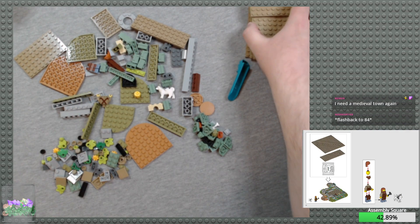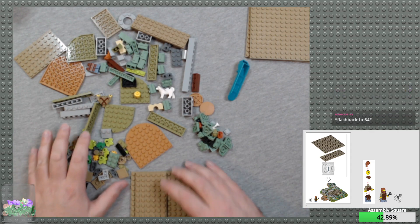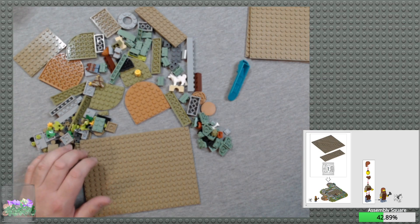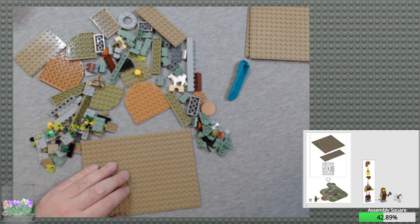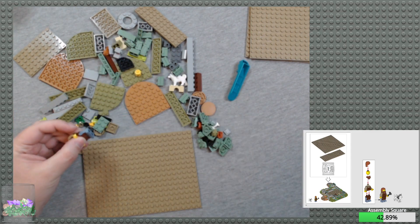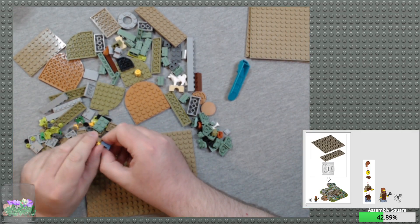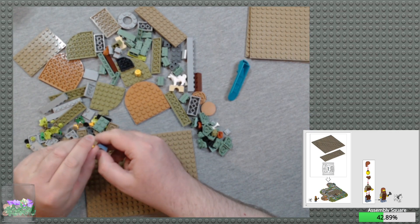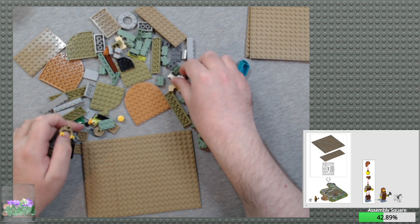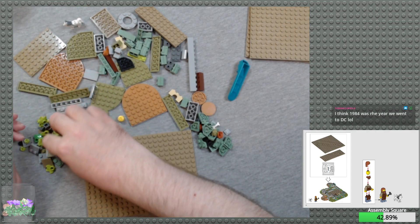So we take these two, go ahead and push these up a little bit, make sure that these are going to go on. And we can build the minifig and the pupper. Flashback to 1984 — you need a medieval town again. Yeah, I know. They just need to give me a modular medieval town line — that would be awesome!